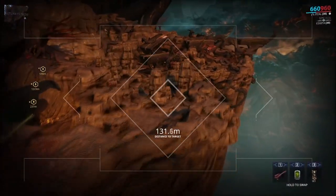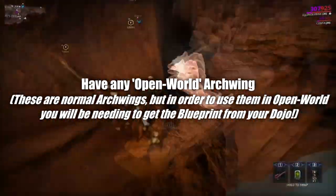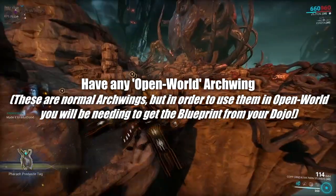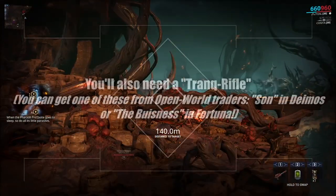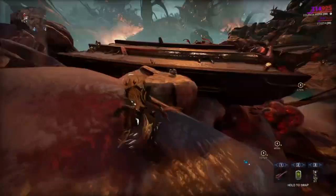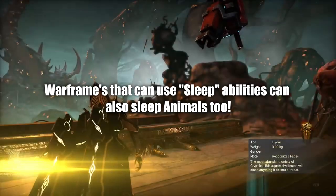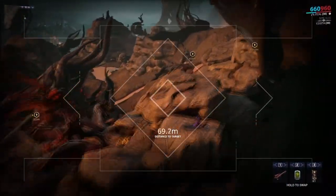What you will be needing to do in this method is to have an arcwing of any type that has access to open worlds, so make sure you head over to your dojos to get your arcwing segments. You will also be needing a Tranq Rifle, and depending on your preference, you can also bring a useful conservation frame like Equinox. She's not needed, but she could definitely help.